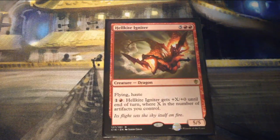Hellkite Igniter is five and two red for a 5/5 Dragon with flying and haste. You can pay one and a red and it gets plus X plus zero until end of turn, where X is the number of artifacts you control.